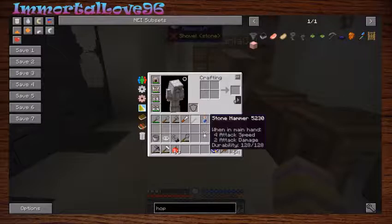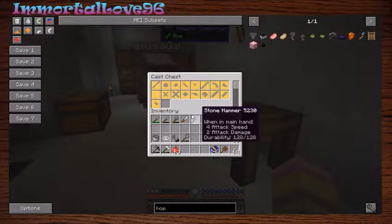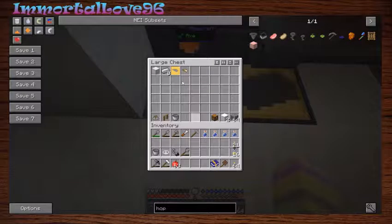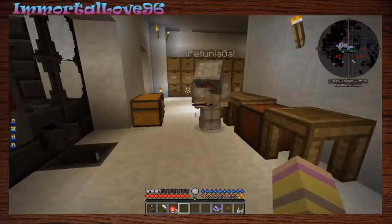I did these casts off camera in between episodes so we can get some better tools going. If we look in our book, Immortal did you have something you wanted to do for this episode? Yes - Petunia really does not like all of our dump chests.